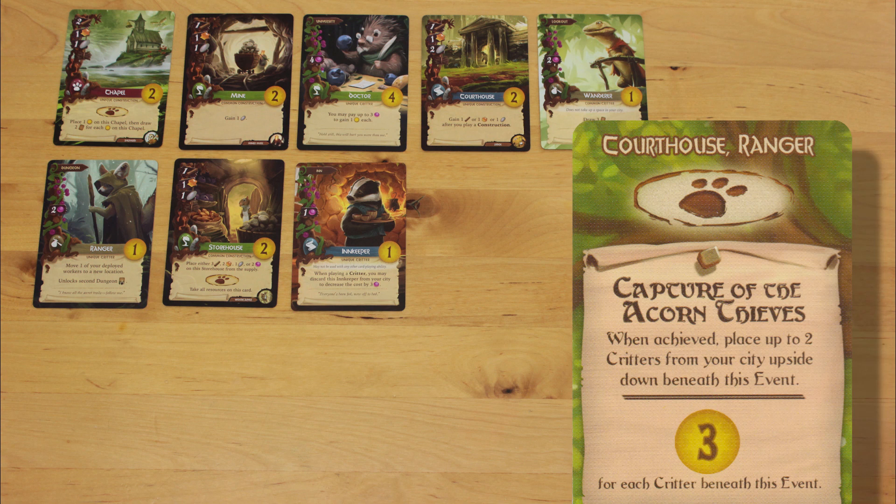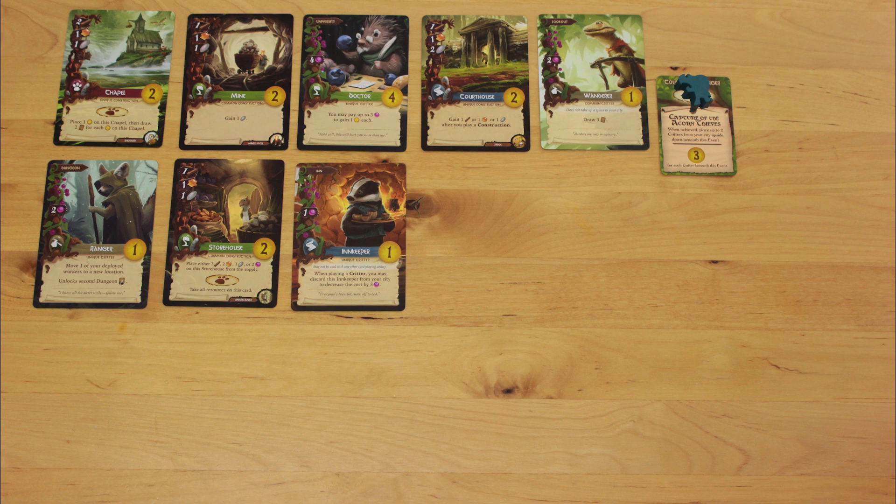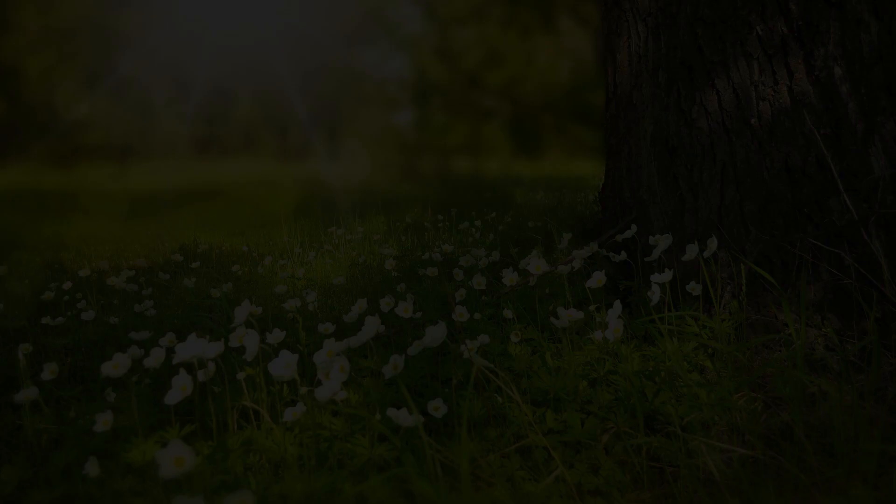There are a lot of funny flavor text connotations happening on these cards. You can claim this one, for example, if you have the courthouse and the ranger cards in your city. It lets you discover who's been stealing all the acorns. Take up to two critters out of your city and turn them upside down under this event card to shake out their pockets. The dirty thieves count for bonus points at the end of the game, and they free up slots in your city so you can build other stuff.